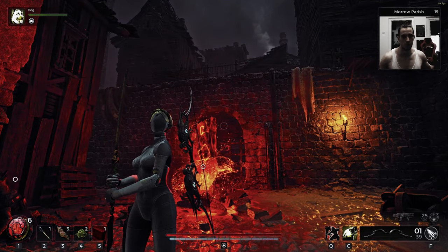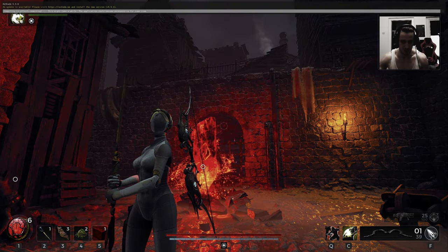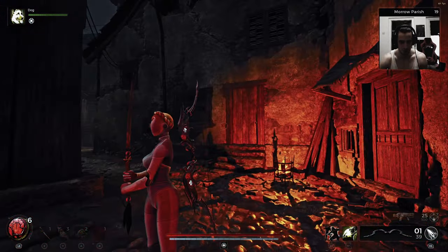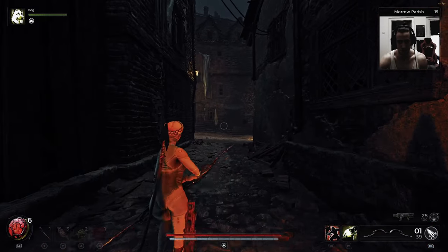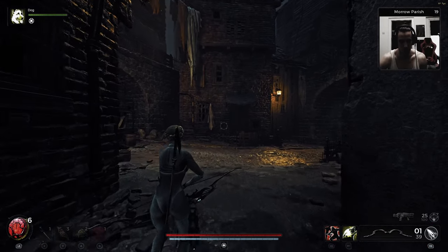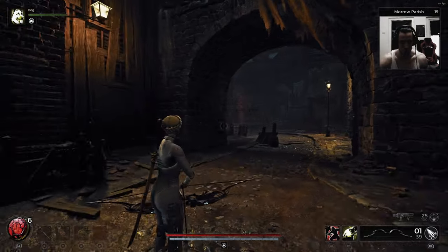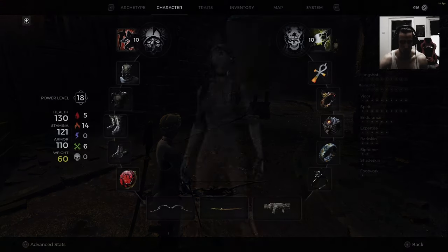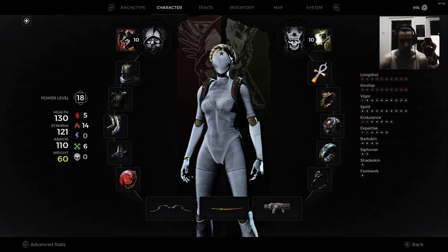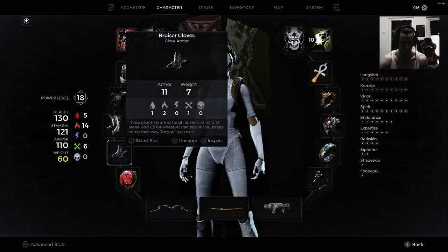We have a Remnant 2 mod here — it's a character from another game called Atomic Heart. You might know that game; I even played it a little bit on my channel. It's the ballerina from Atomic Heart, which is a cool game, but I never finished it because of too many puzzles and the punishing save system. And that is actually a robot ballerina girl — you get her by buying the bruiser armor.